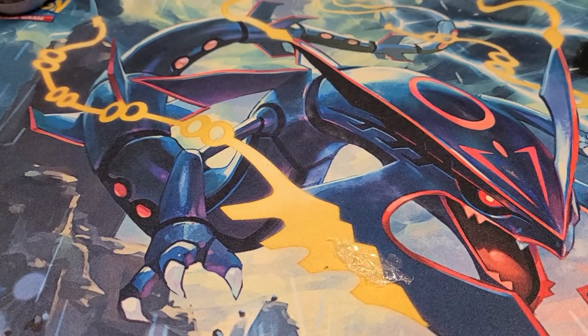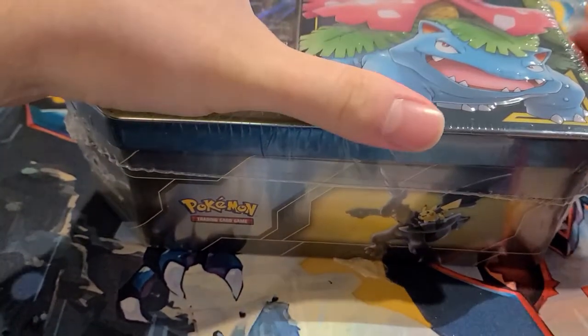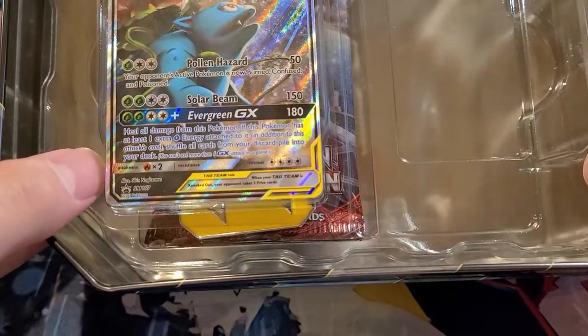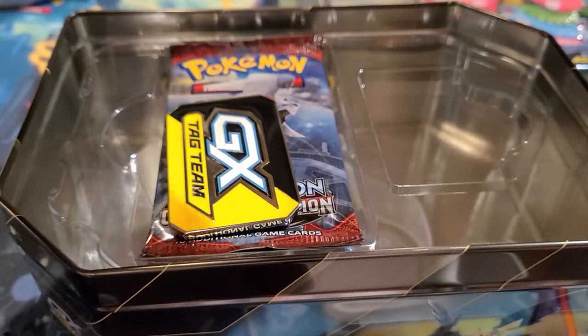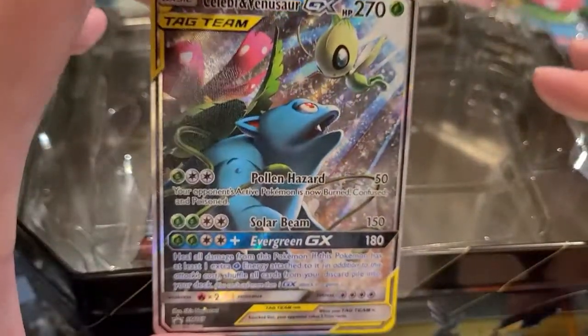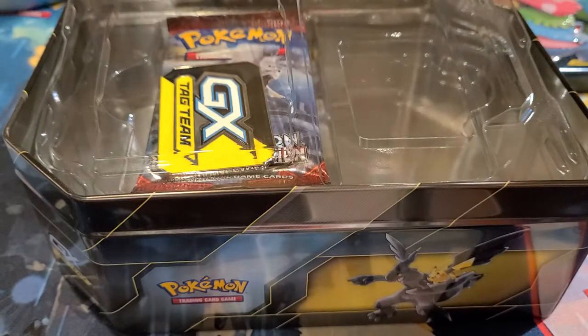Next is the GX Tag Team tin — only has four packs but has a really cool Venusaur and Celebi promo card for the tin. I'll sleeve that up. The centering on it looks pretty darn good on the front and back. Then we'll dive into the packs: Crimson Invasion, Burning Shadows, base Sun and Moon, and Steam Siege.